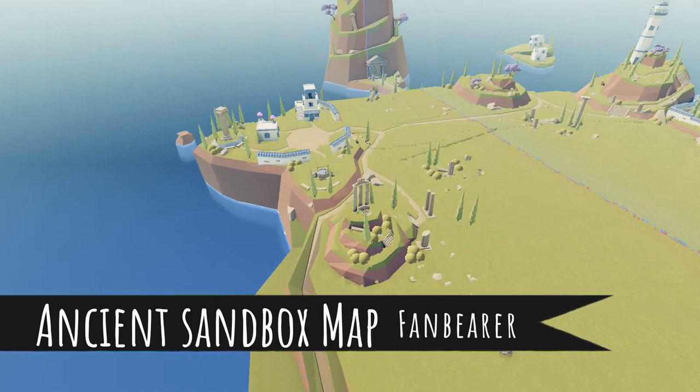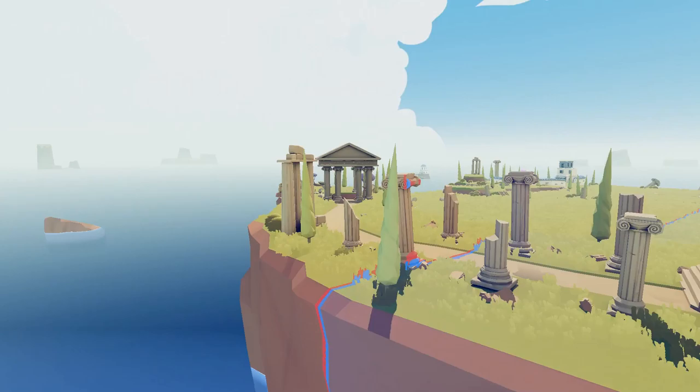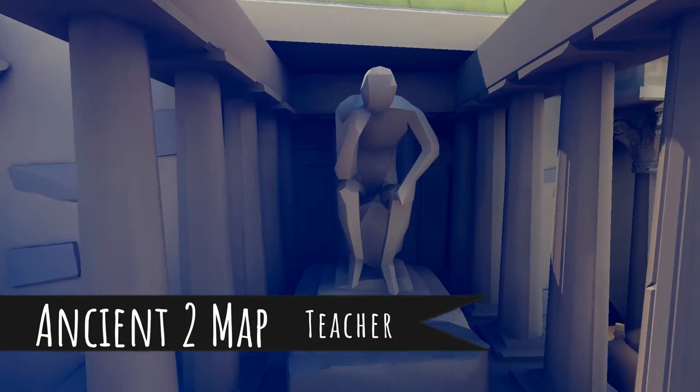After that we're gonna switch over to the Ancient Sandbox map. It's a bigger map so it takes a minute to find — we're looking for a little pedestal with four columns and some stairs. There it is, this little guy right here. Take a peek — there's a fancy little fan. Bing bang boom, you've got yourself the Fan Bearer.